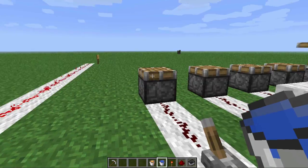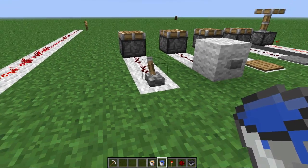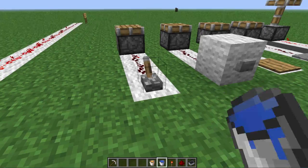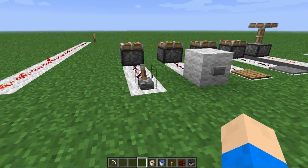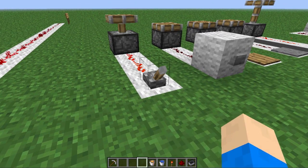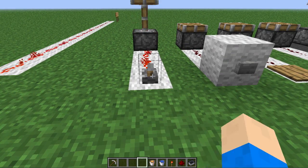First off, we have this lever or switch and you can toggle between the on or off state. Right-click — there you go — on and off, ones and zeros.